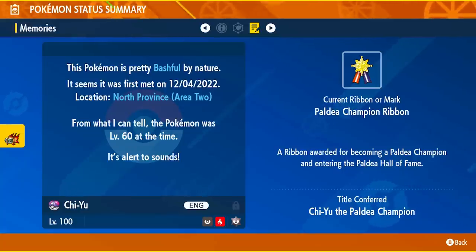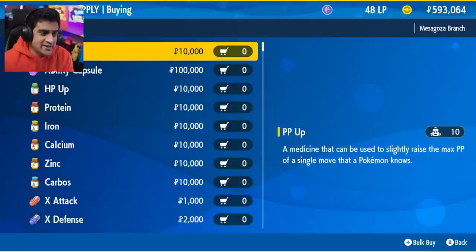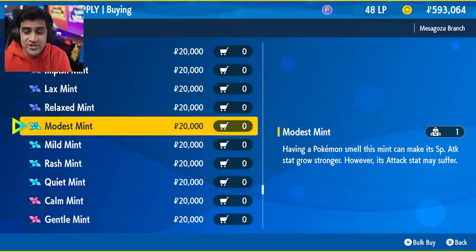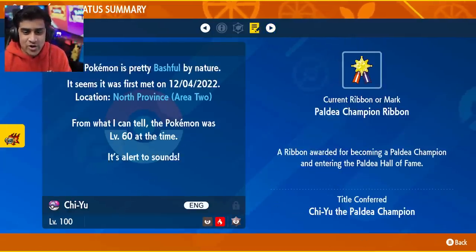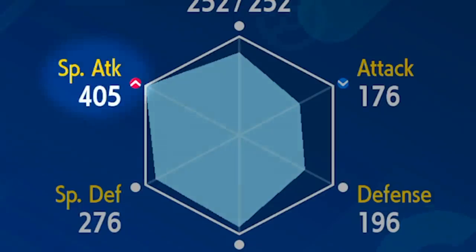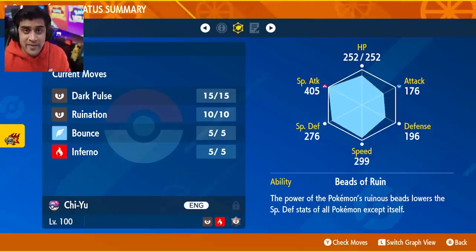If you didn't get the right nature on your Pokémon, don't worry about it. I got Bashful on mine, so this wasn't the right nature I needed. If you need to put the right nature on your Pokémon, just simply go to Chansey Supply and look for the Modest Mint. The Modest Mint is going to increase the special attack of the Pokémon while lowering the attack. Buy one — it's going to cost you 20k. You might have it in your bag already. Put that on your Chiyu. When you put a mint on the Pokémon, it's not going to say the nature is different; all it's doing is adjusting the stats. You'll see the red increase in special attack and blue decrease in attack — that's how you know it's working.